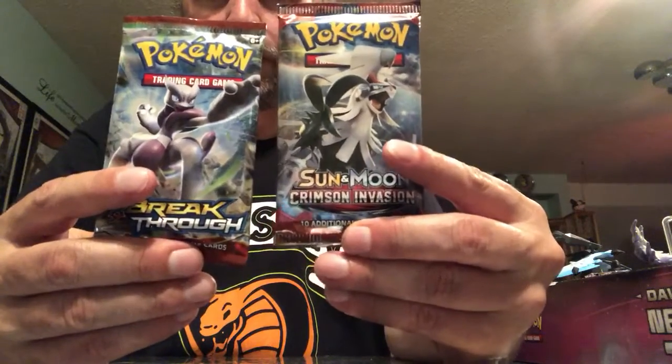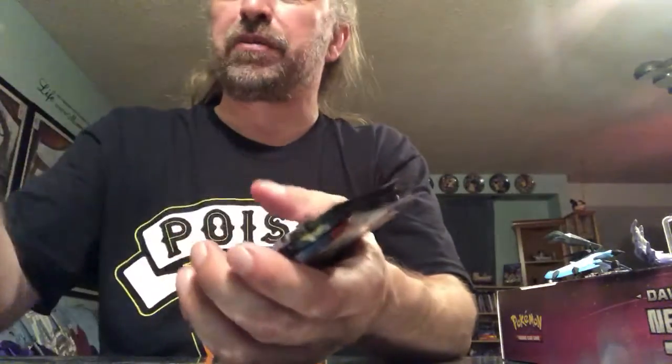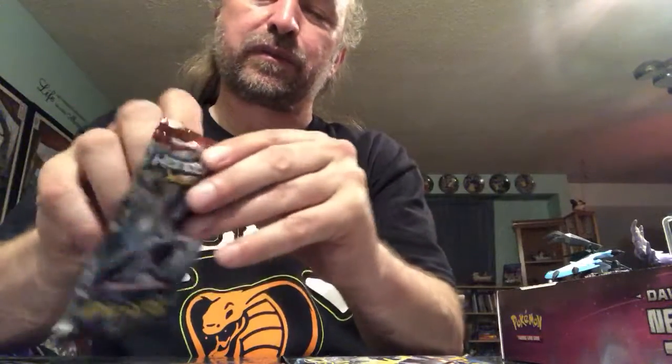So you're getting Ancient Origins, Forbidden Light, another Forbidden Light, a Crimson Invasion, and a Breakthrough. Now I'm going to open three packs today — I'm going to save the two Forbidden Lights for tomorrow. I've opened enough Forbidden Light, I need a one day break from it. I'm going to open these in what I think is chronological order. I can't remember if Breakthrough came before Ancient Origins, so I'm going to start with Breakthrough.